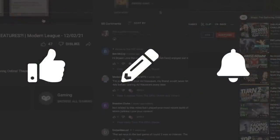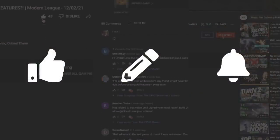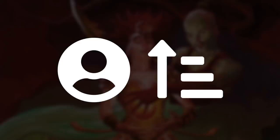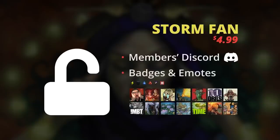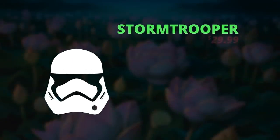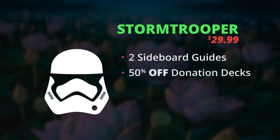If you enjoyed this video make sure to click that like button, leave a comment, and subscribe. There's no better way of showing your support than becoming a member of this channel — you get sweet perks and we get to keep making combo content. The perks get better and better each level you go up, and they also stack. To start off, our Storm Fan tier unlocks our private members section of our Discord, which comes with a highlighted user profile and some awesome badges and emotes for YouTube.